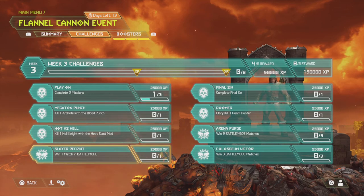Slayer Recruit: win one match in battle mode, you have to win at least one — doesn't matter if you're the slayer or demons. Final Sin: complete the Final Sin for 25,000 XP. Doomed: glory kill one Doom Hunter, 25,000 XP. Arena Purge: win five battle mode matches for 25,000 XP. Coliseum Victor: win three battle mode matches, 25,000 XP. Complete any four and you gain a bonus 50,000 XP, and complete all eight for an additional 150,000 XP on top.